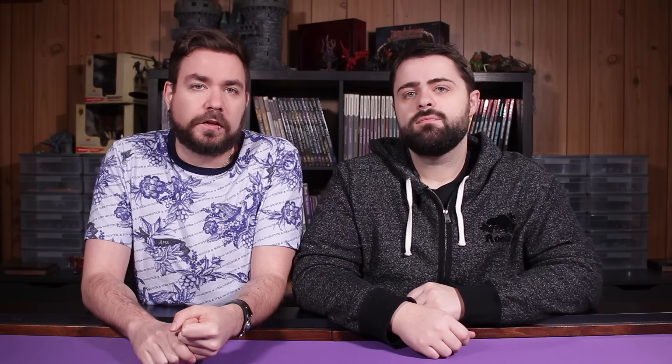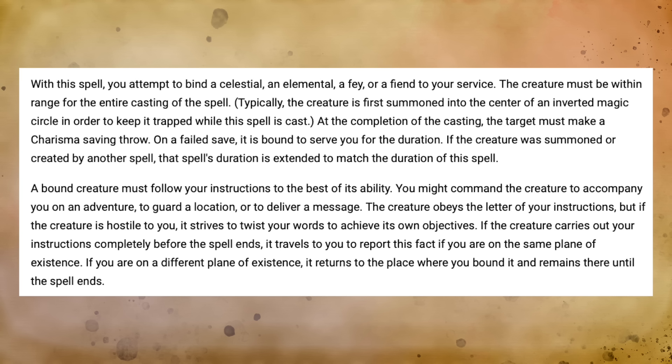So that wraps up our casting time of one minute spell list. Now we're going to look at spells that will allow you to conjure up an ally who will stay with you for a long period of time. This includes things like Find Familiar, Find Steed, or Find Greater Steed. But the specific spell we want to hone in on here is Planar Binding — a fifth-level spell in the Player's Handbook available to Bards, Clerics, Druids, and Wizards. This spell has a casting time of one hour, and you can bind a Celestial, Elemental, Fae, or Fiend to your service. This binding lasts for 24 hours, although by casting it with a higher-level spell slot, the binding can last for weeks, months, or even upwards of an entire year when you use a ninth-level spell slot.